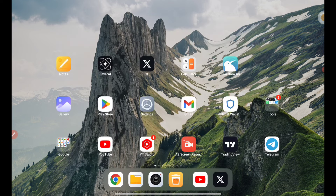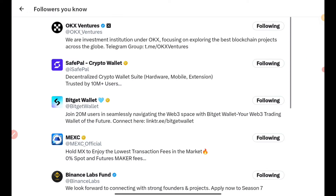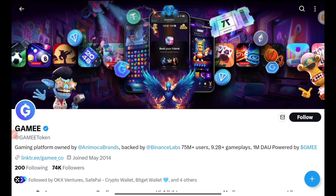There are a lot of exchanges in their following list that will definitely be listing their token. First of all, OKX Venture is there, SafePal Wallet is there, BitGate Wallet is there, Maxi Global is there. It is also funded by Binance, and Get.io is there, KuCoin is there, and it is also funded by Animoca Brands — a lot of big brands joining hands in this particular airdrop.